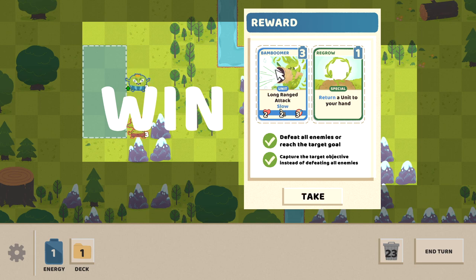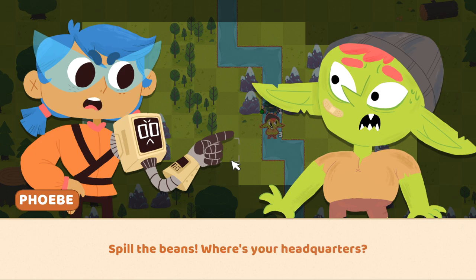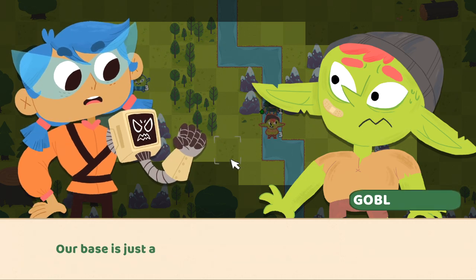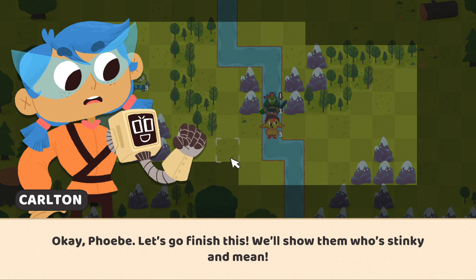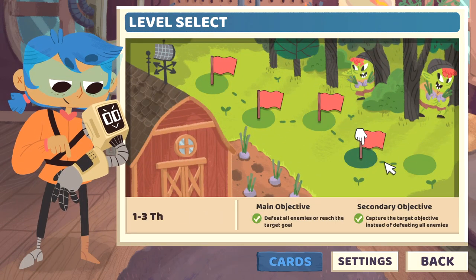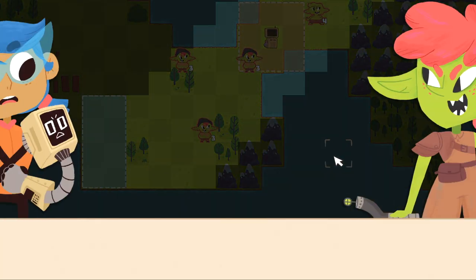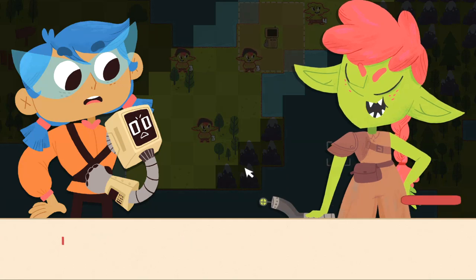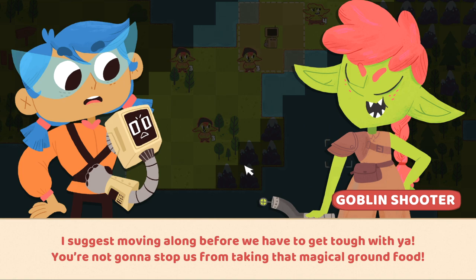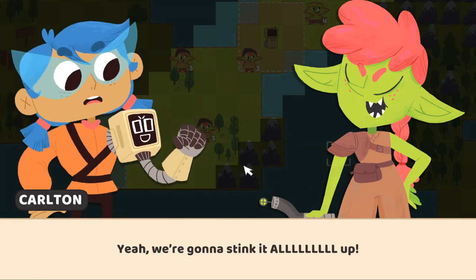A goblin boss confronts us: this is the Fun Zone, and losers like us are going to stink it up. We respond that we're going to take over their stupid Fun Zone. Our secondary objective is to get five units up and running — I don't think I can do that. There are a couple of ways to win: defeat all enemies or hold the target goal. Either way I'm going to try to get five units up to earn the victory bonus.